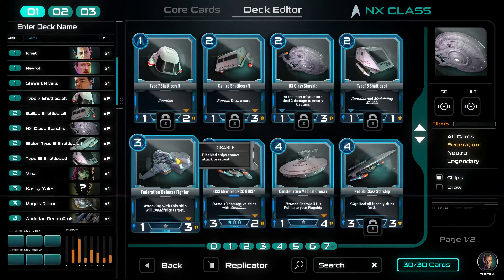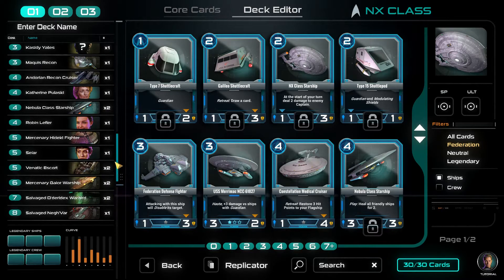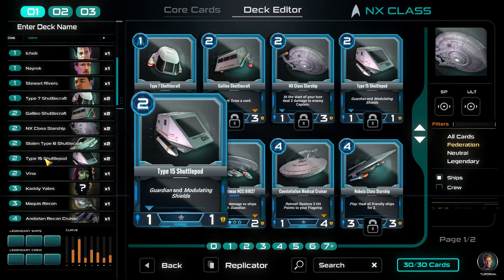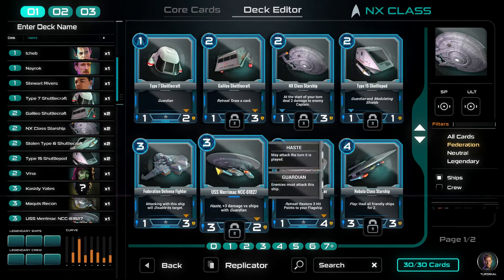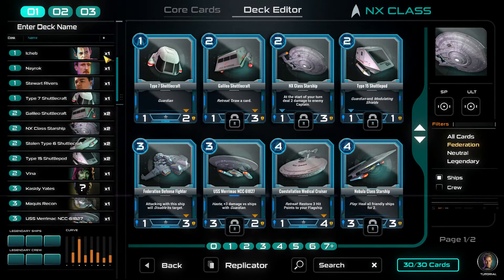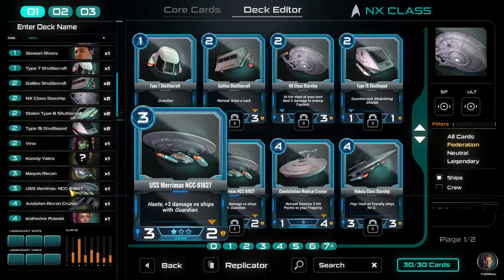I actually want to put the Merimac in my deck. Looking at what to take out - we have Type 15 with Guardian and Modulating Shields. Modulating Shields are essentially Divine Shield from Hearthstone. Type 7 is a 1-2 with Guardian. I'll take that out and throw the Merimac in. The USS Merimac is now in the deck.